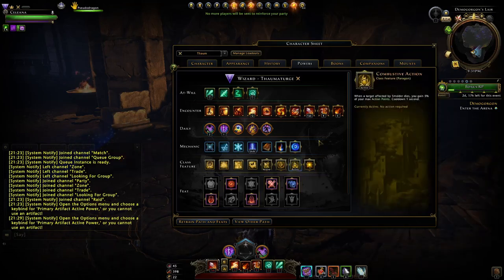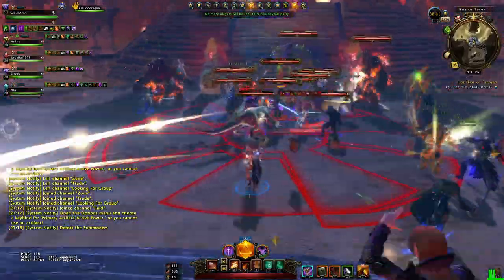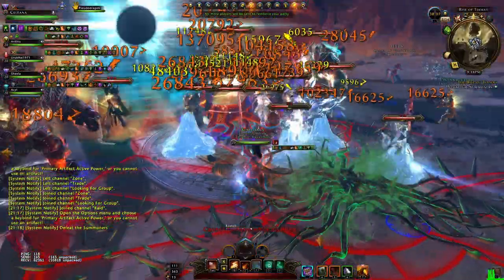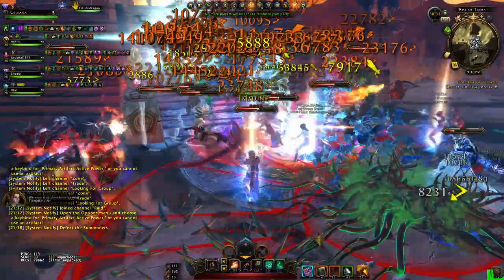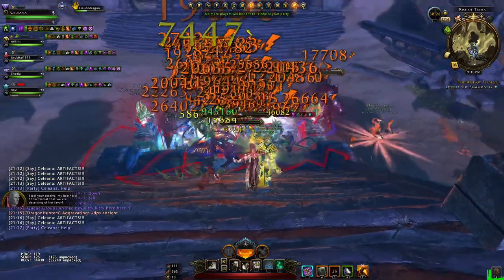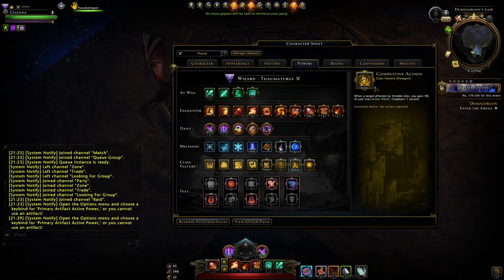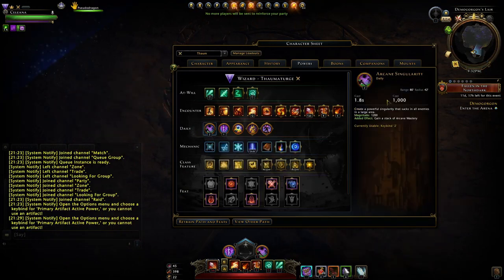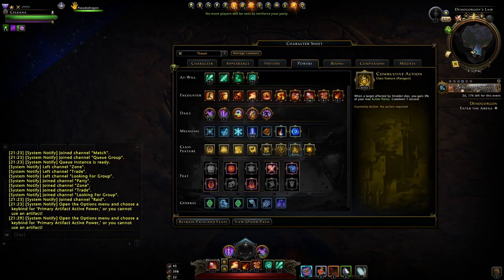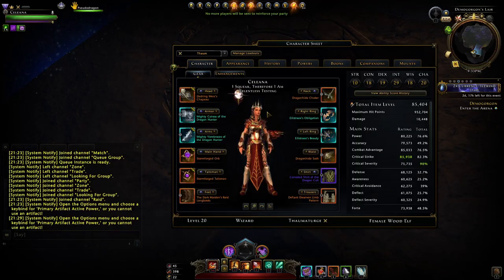If you're really nimble-fingered, you can switch this feature over to frost wave just before you use your daily power — you'll freeze everything by giving it six chill stacks, then proc shatter on them for a significant damage boost. It does require you to quickly switch back to combustive action right after casting your daily, so when your daily kills enemies you'll get a bunch of AP back — nearly 33% of your AP after killing a bunch of adds. That's about it: very simple and straightforward. The AoE setup, the single target buff setup, and the selfish single target damage setup.